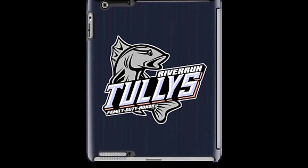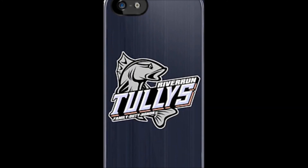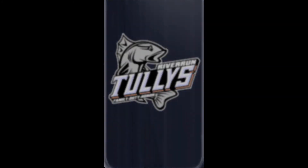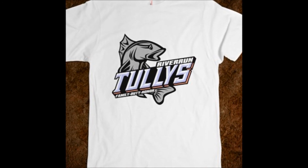There were two challenges in this design. As with the Iron Island Greyjoys, I struggled with coming up with a suitable set of eyes for the trout. Secondly, in keeping with the style I adopted from the Catfish, the S in Tullys presented a problem as the break between outside walls left me with a decision on how to proceed.